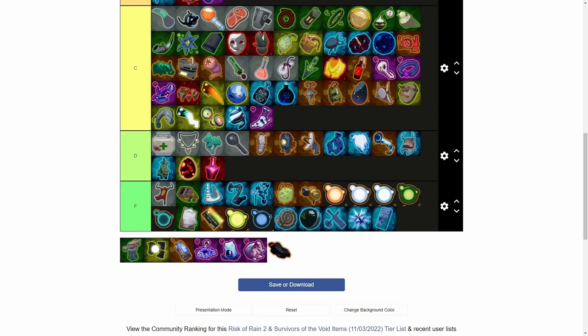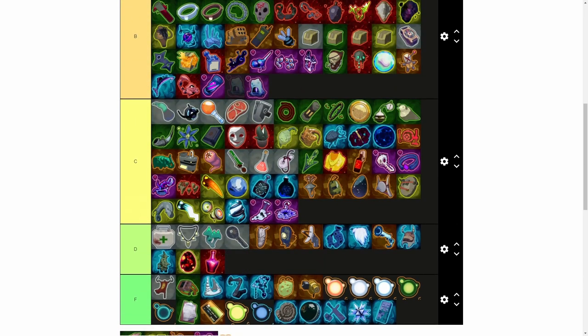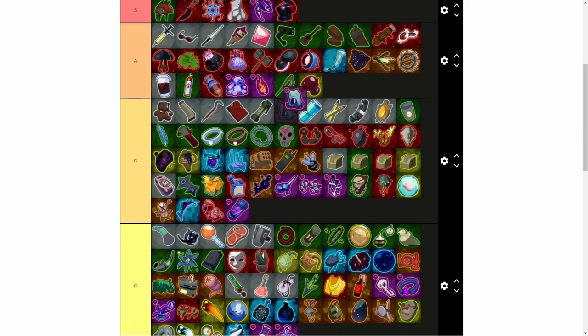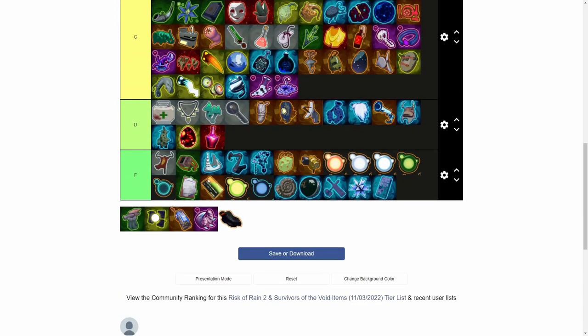Benthic Bloom — upgrades 3 random items to the next higher rarity at the start of each stage, but corrupts all 57 Leaf Clovers. The 57 Leaf Clover is pretty good, but it does upgrade items — C rank since some items we don't want upgraded. Pluripotent Larva — upon death this item is consumed and you return to life with 3 seconds of invulnerability, and all corruptible items get corrupted. It gives you an extra life and the corruption might not be that bad — A rank.